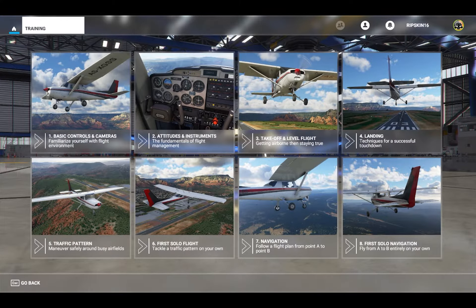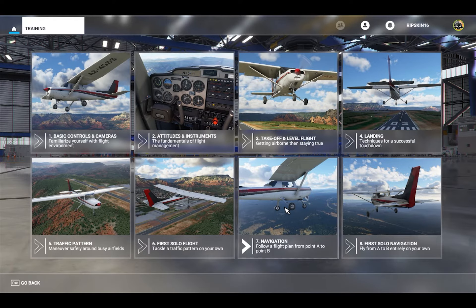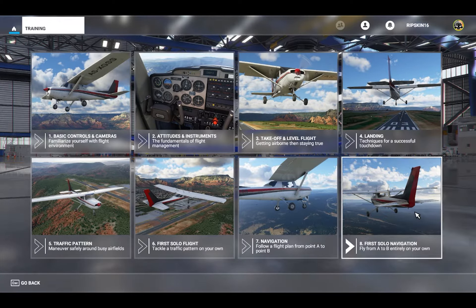Flight training is one that I really wish was a little more fleshed out, or at least that they do so pretty quickly in the future, because I like the idea here. It starts you off in a basic plane, teaches you the basic controls, cameras, functionality of the game, and then starts stepping it up - giving you instrument options, how to do takeoff and level flight landing, traffic patterns for flying downwind, base, doing a solo flight navigation, using the world to fly around, as well as VOR-style radio frequencies and some visual flight rules.